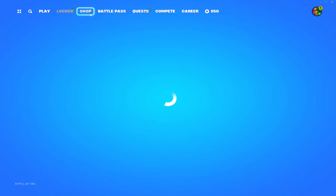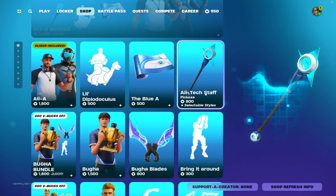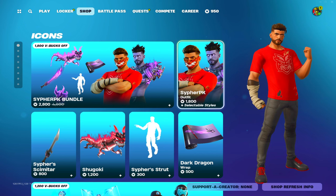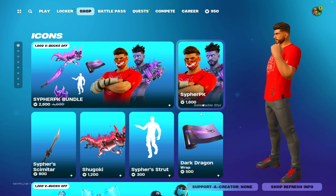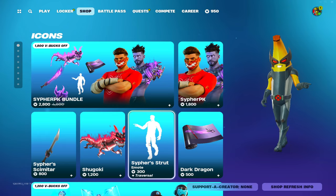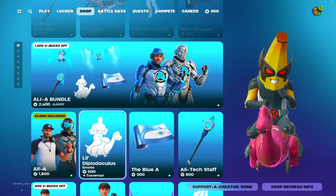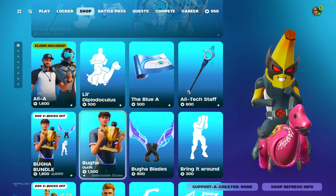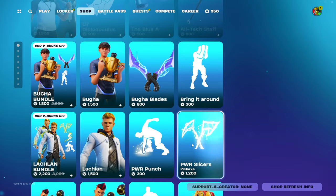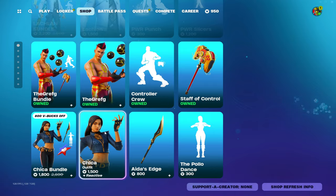What's good everybody, we're going to be looking at the new item shop. So far there's nothing brand new. We have the Cypher PK bundle — pretty cool bundle. Got Ali still in the shop with the Tippy Lachalus emote. Got Buga, obviously I'm better, Lachlan, DGFG, Chica.